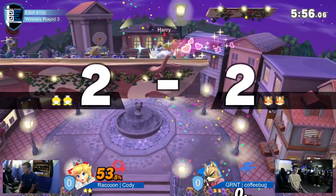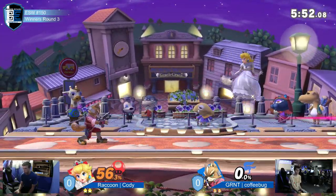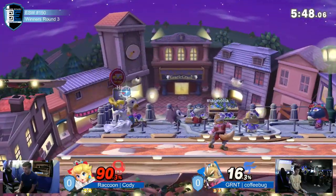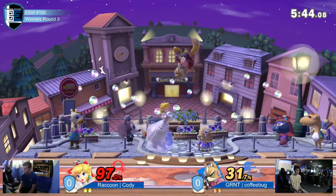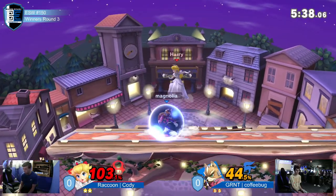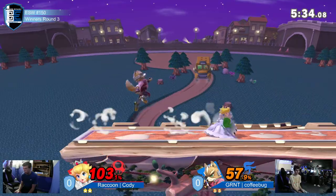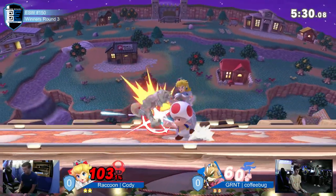This Fox is maybe pretty dang dangerous, but oh damn — that was a bit of an unfortunate SD though for coffee bug. Almost had that up smash. For a moment Cody was just like, it's my turn to play advantage. Almost caught that jump with that forward air, but nope.